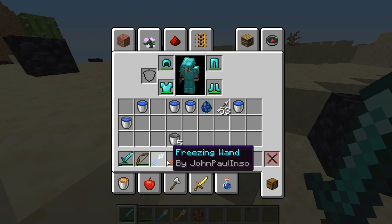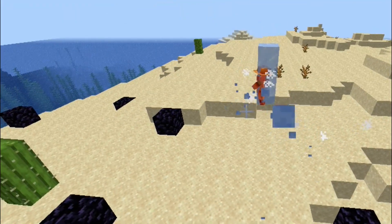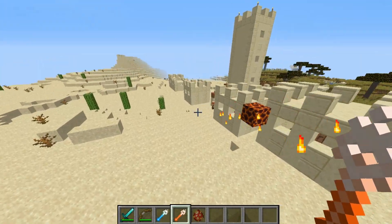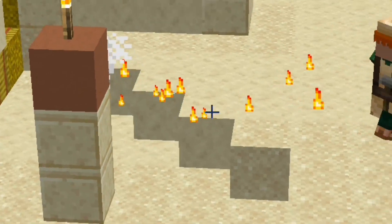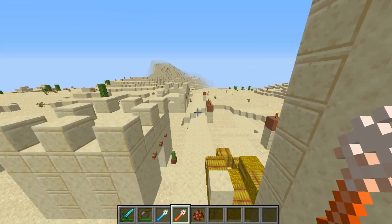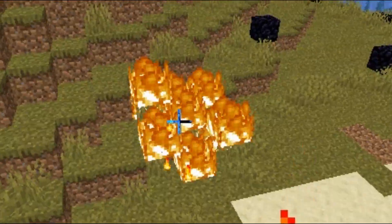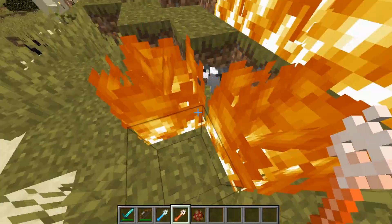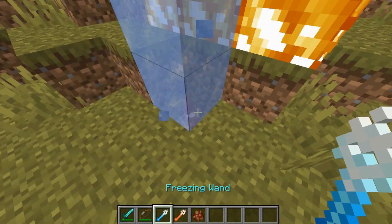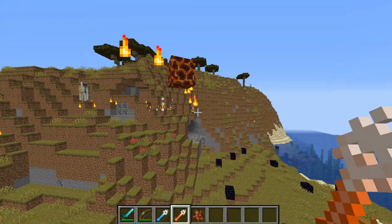This fire wand is similar to the freezing wand. If you right-click on villagers with the freezing wand, they freeze — but if you right-click using the fire wand, they will get burned. I didn't make this overpowered because that would be bad. Right-clicking burns players or mobs nearby. I accidentally burned a cat — oh, he's alive. Let me make him cold so he's not gonna get burned. Just right-click and watch your aim.